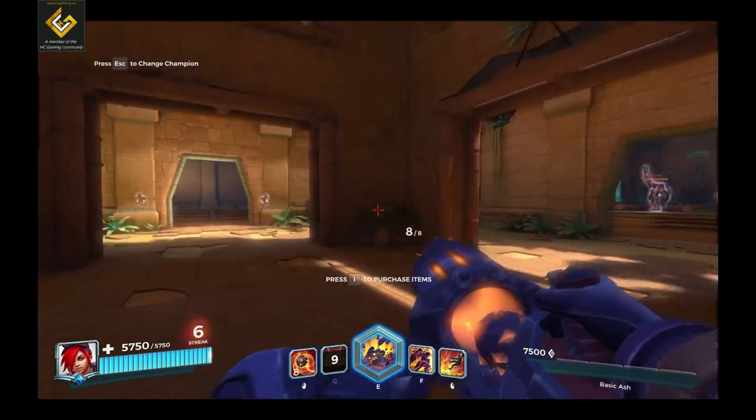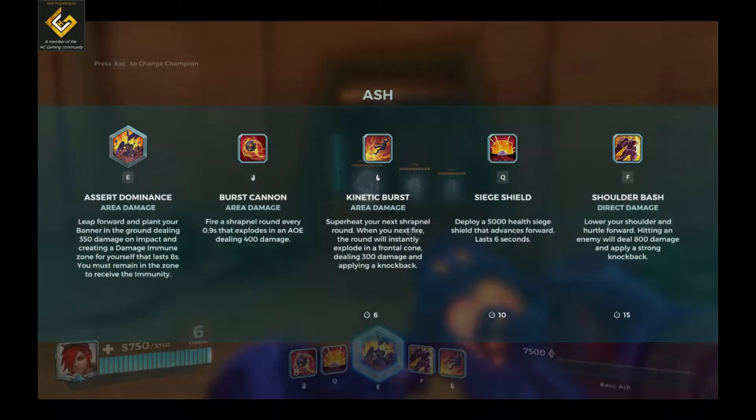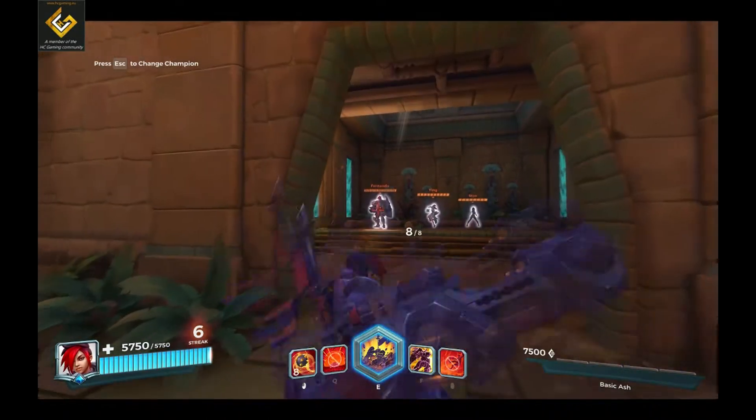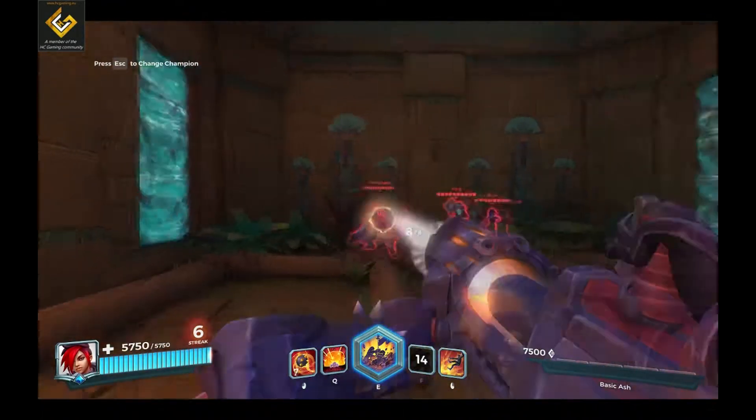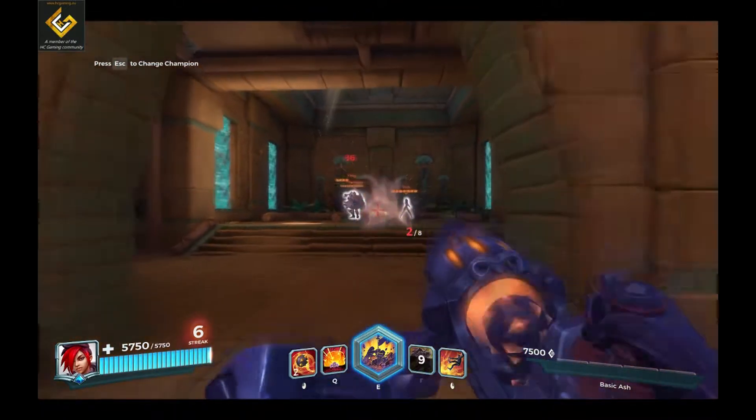The coolest ability by far is your F ability, which is called Shoulder Bash — direct damage. You lower your shoulder and hurtle forward; hitting the enemy deals 800 damage and applies a strong knockback. You target towards the enemy — oh, that is sick! 800 damage and knockback.